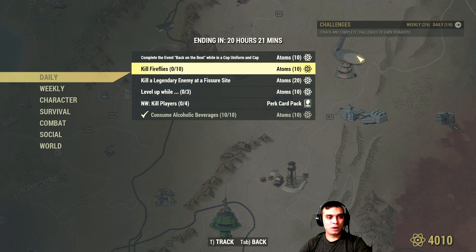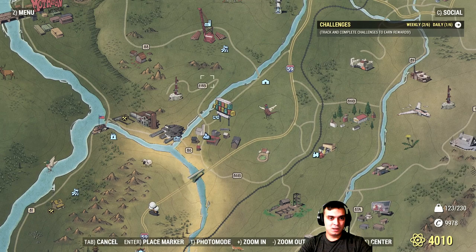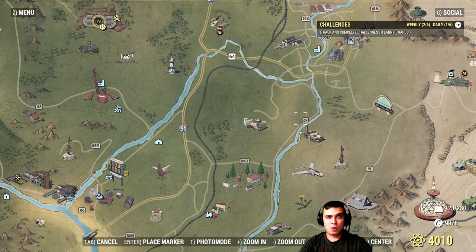The only place where I've managed to complete the Firefly kill quest is whenever the event starts at the Landview Lighthouse — it's called the Path to Enlightenment, if I'm not mistaken. Where you kill those fireflies, pick up fuel, fire it up, and then Mothman appears. You engage with the Mothman and you'll get some bonus XP from the Mothman for an hour or two — I think it's five percent. So if you see it popping, go and get it.